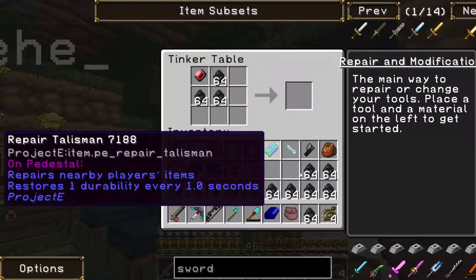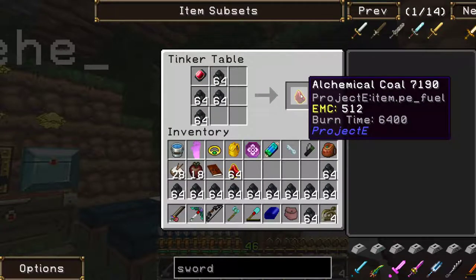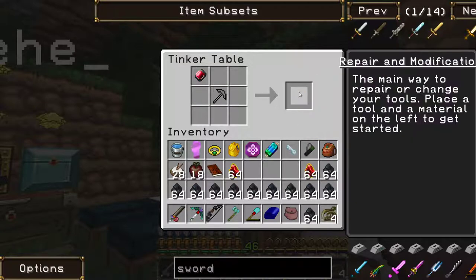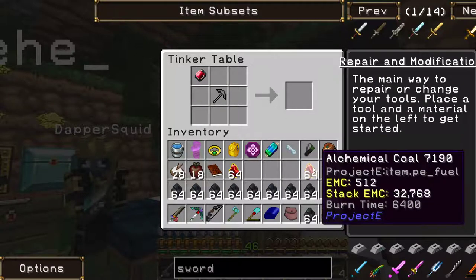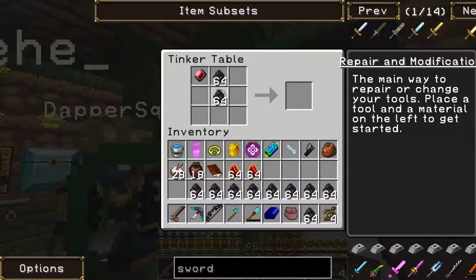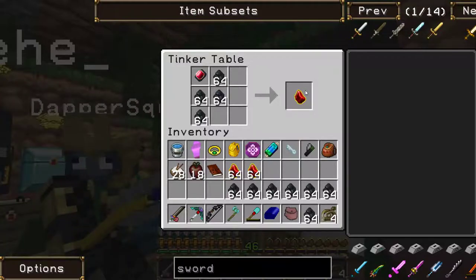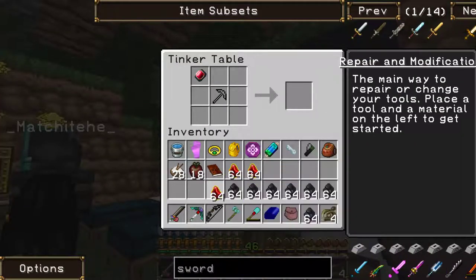We need one alternus fuel block and four dark matter. Dark matter is made out of alternus fuel and diamonds. It looks like I'm going to be doing some potion brewing, then. You might as well call me Snape.